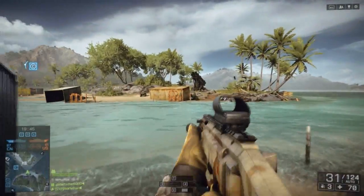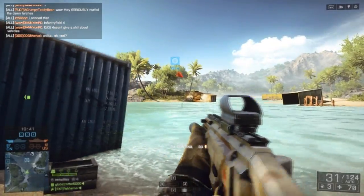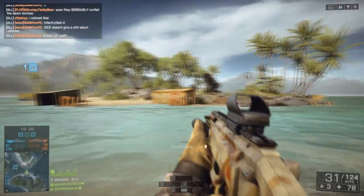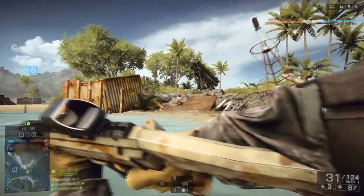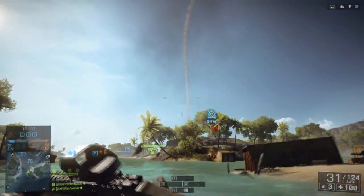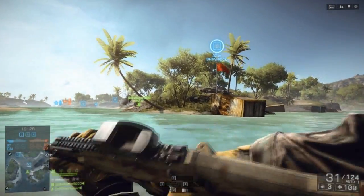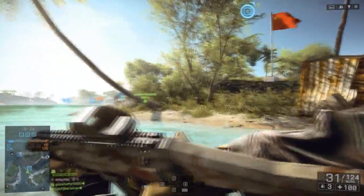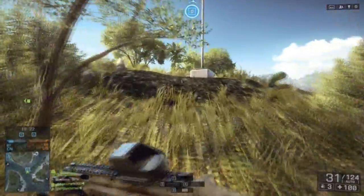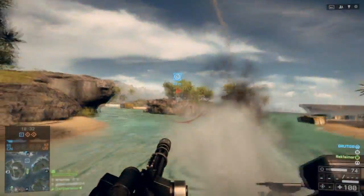Battlefield 4's Carrier Assault mode is reminiscent of Battlefield 2142's Titan mode. Basically it's a game of conquest where you have to capture bases in order for your missile batteries to send missiles to the enemy carrier, breaking its hull open to allow you to go in and destroy it. For the most part you're going to be having a lot of battles on the ground or in boats to capture these conquest points so that the enemy's carrier hull can be breached open.